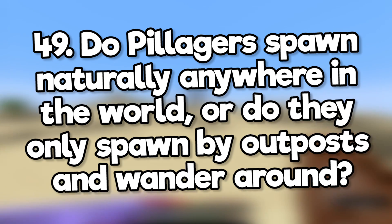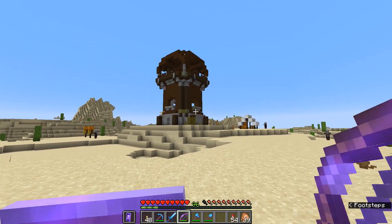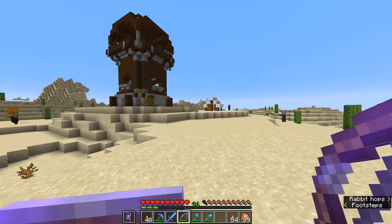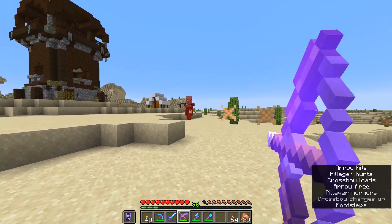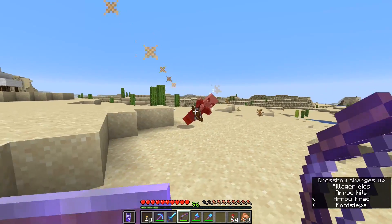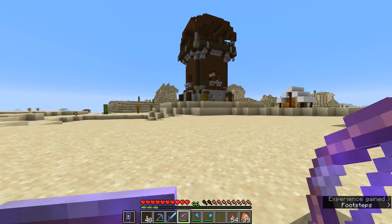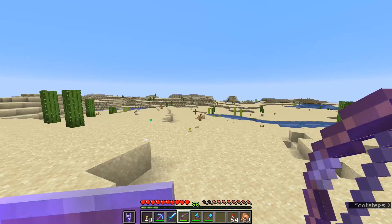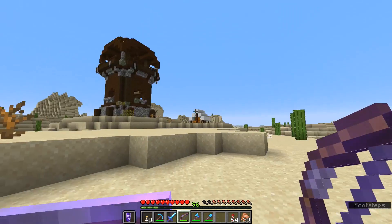Do pillagers naturally spawn anywhere in the world, or do they only spawn by outposts and wander around? There are three ways that pillagers can spawn: at pillager outposts where they spawn naturally; as part of a pillager patrol, which occur randomly in areas the player hasn't lit up; and during a raid, which can be triggered by killing a pillager captain (the ones with the banners) and walking into a village while you still have the bad omen effect. People get confused between a pillager patrol and a raid, but they are definitely not the same thing.